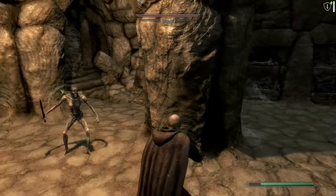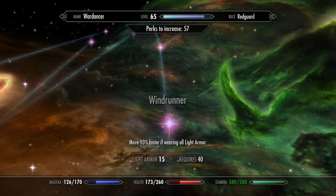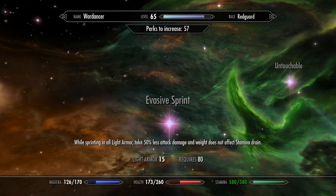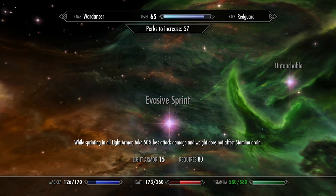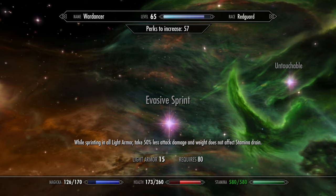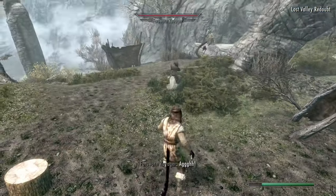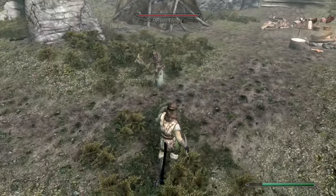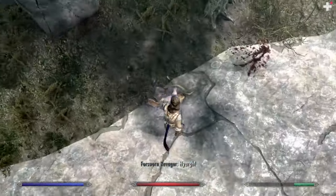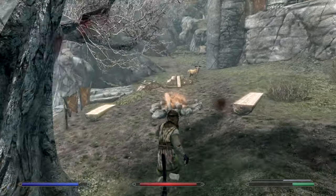Jumping to the rightmost side of the skill tree, we have the mobility perks. The familiar Agility and Windrunner still work more or less as they used to, with a few extras — most notably Evasive Sprint, possibly one of the best perks in the mod. It cuts all incoming damage by 50% when you sprint in light armor. Your lightly armored characters will most likely regenerate stamina fast and therefore be able to sprint a lot. Shield charging works with elemental protection, meaning with Evasive Sprint you are approximately 75% protected against all elemental damage when shield charging with all three perks unlocked. This makes scouts and lightly armored warriors very effective against wizards and dragons late game.